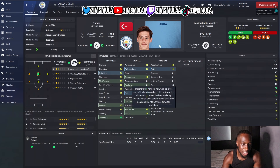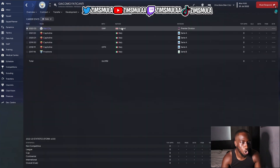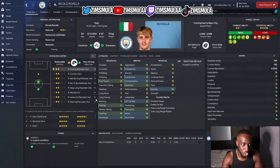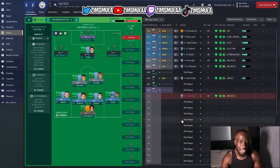Fanti Katty is 17 years old, Italian, with a potential ability of 154. Decent mentals, physicals, and technical attributes — he'll cost about 6 to 8 million from Roma, with lots of room to develop. His midfield partner is Nico Ravella, another Italian with a potential ability of 159. He's got the passing, tackling, work rate, vision, and teamwork — a well-rounded defensive midfielder at 20 years old, costing about 16 to 20 million.